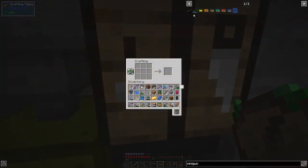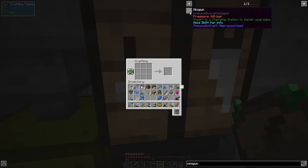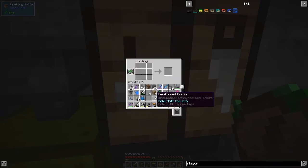I've got all the bits so let's quickly make two of these. The recipe requires reinforced brick walls - we haven't got any but we've got plenty of materials. We need two sets of this, about eight each time, so let's make another set.